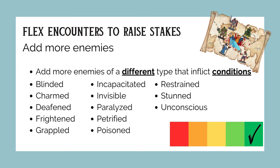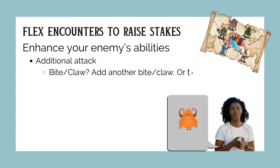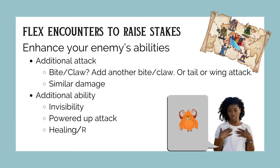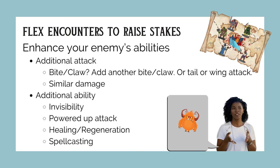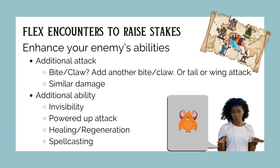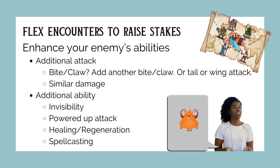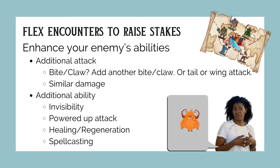You can also enhance your enemy's abilities on the spot. If they're fighting a beast with a bite and claw attack, add an additional attack. Change it up so it doesn't feel boring — does your monster have a tail? Now they get a tail attack or a wing attack. When it comes to damage, deal similar damage to existing attacks; if the bite does 1d6+4, so does the tail. Your players won't be aware of the math and it will feel fair. Just make sure not to tack on 10d10 damage unless it makes sense.